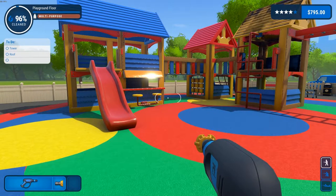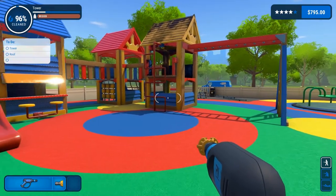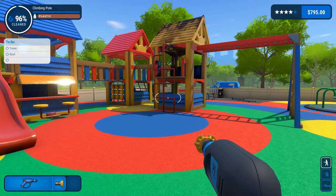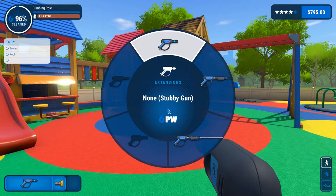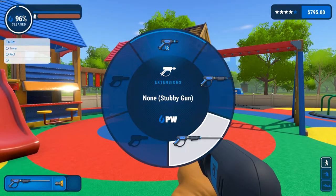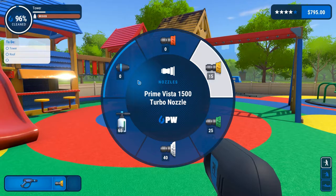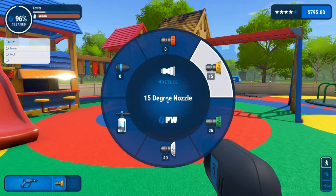We have our little list over there on the top left. One thing I noticed while cleaning — there are shortcut keys, which is really cool. I just didn't pay enough attention to the controls when I started. If you hold down 1, you can use your extensions quickly — short extension or long extension. If you hold down 2, you can change your nozzles. It tells us the degree: zero, zero spinning, 15, 25, 40, and the soap dispenser.